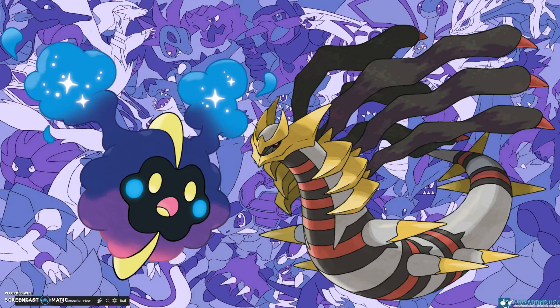Regarding the creation trio — Dialga, Palkia, and Giratina — they represent solid, liquid, and gas respectively. Cosmog is made of gas and dust, and Giratina's Ghost typing is also a reference to that. There's a real-world connection there worth noting.